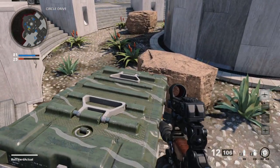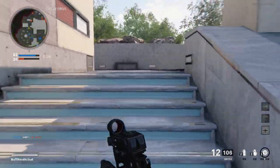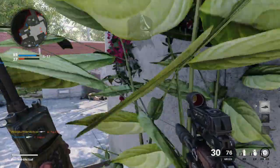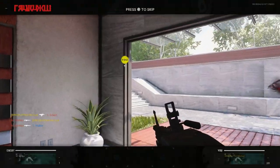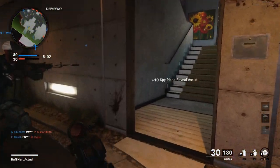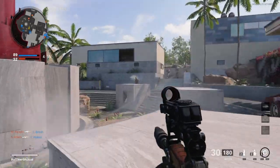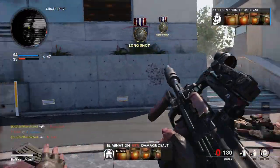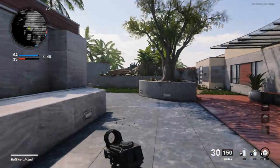The action is gas-operated with a rotating bolt. The rate of fire for the Groza 1 is 750 rounds per minute and the Groza 4 is 700 rounds per minute. Muzzle velocity on the Groza 1 is 720 meters per second, while the Groza 4 is 300 meters per second firing the heavier 9x39. Effective range for the Groza 1 is 300 meters with a maximum of 500 meters. The feed system is a 20-round detachable box magazine on the Groza 1 and 30-round on the Groza 4. It can also accept AKM magazines since it fires the same caliber.